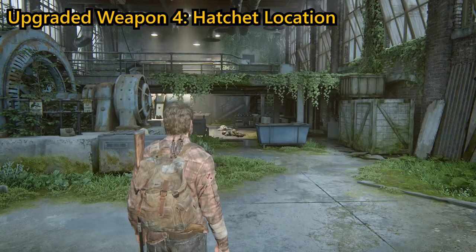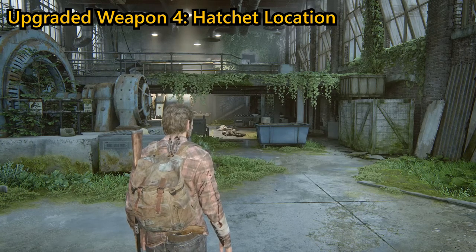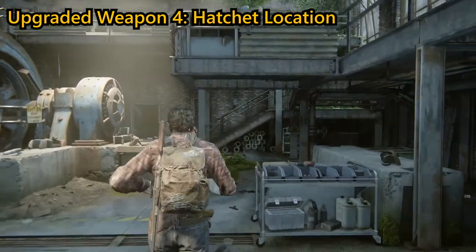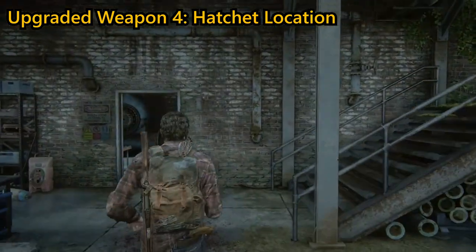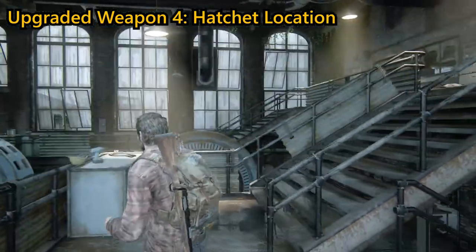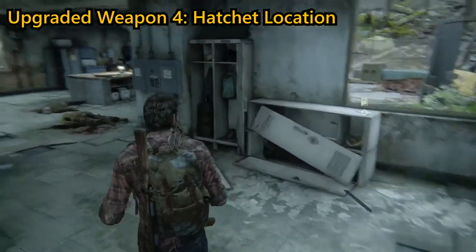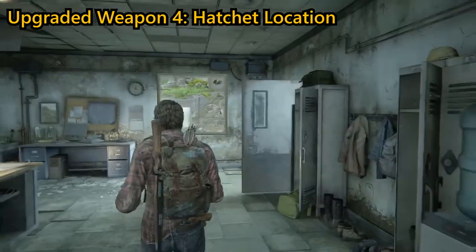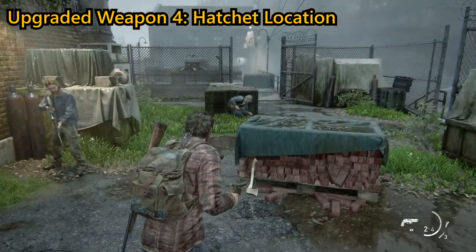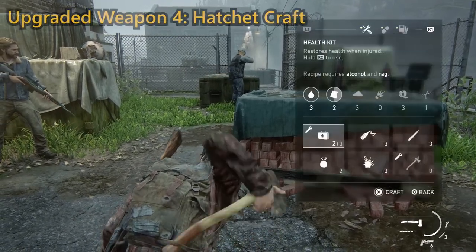Melee weapon number 4, and my personal favourite in the game, can be found in Tommy's Dam: Hydroelectric Dam, and is the Hatchet. Head through the dam until the humans ambush you, then go up the stairs and look to the pallet on your right once you're back outside from the control room to find the hatchet. Upgrade the hatchet, then get a kill on any of the humans around, or keep hold of it and get a kill as soon as you can. The hatchet does perform one-hit kills on any standard enemy anyway, but you will need to upgrade it in order for it to count towards your trophy.